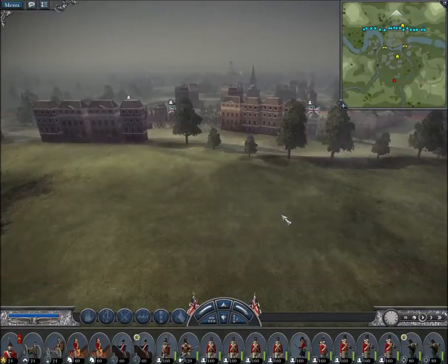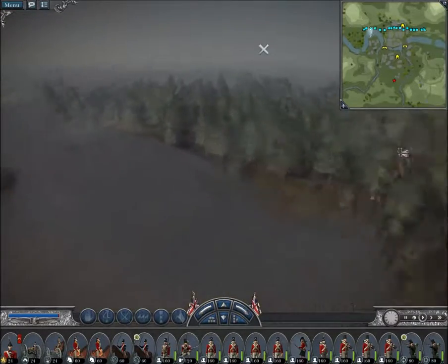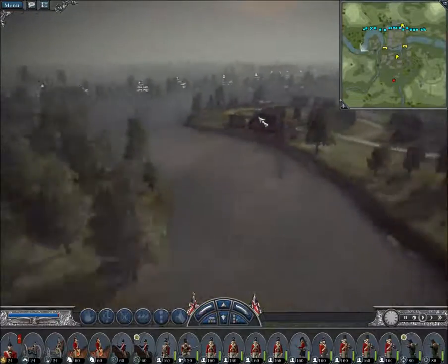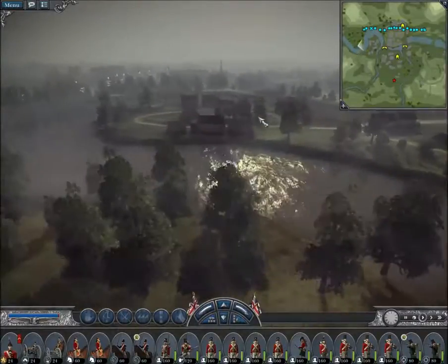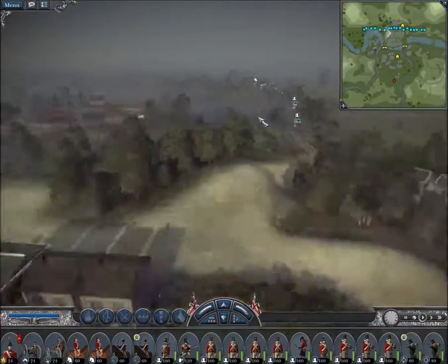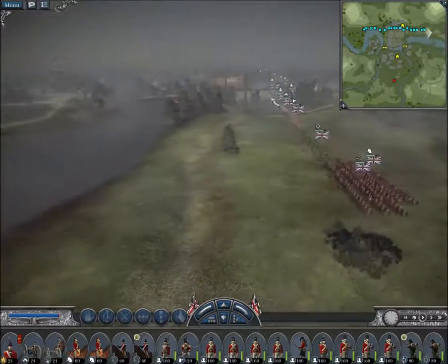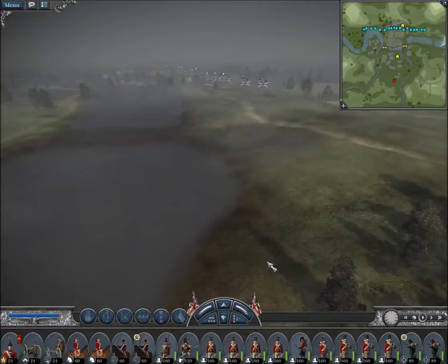Number four on my list of most biased — the worst maps to play on Napoleon Total War — is the map of Dresden. I do rather enjoy this map because it is not as biased as some of the other maps on this list; it's not even as biased as the last map. The only problem — the thing that puts it in spot number four instead of spot number five — is the obvious fact that team number one starts right next to the most significant strategic point in the game.